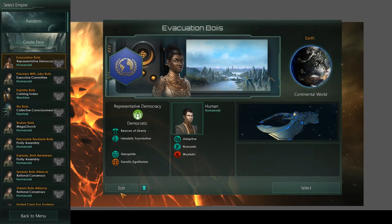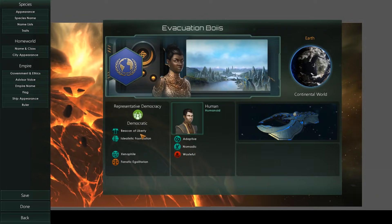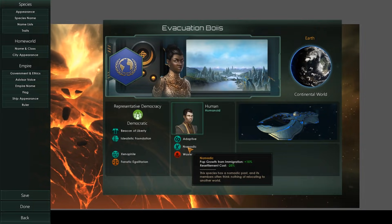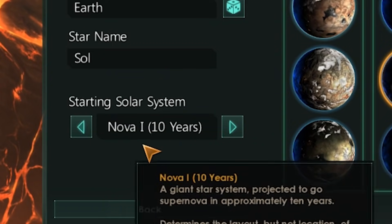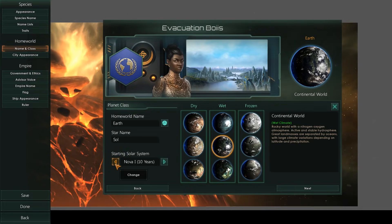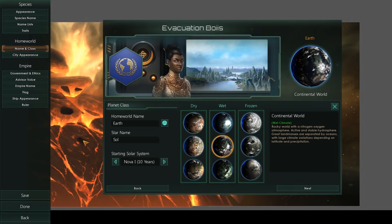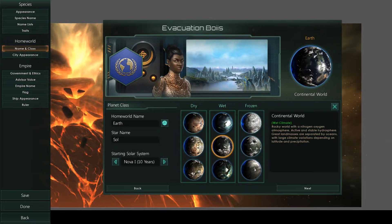Introducing our evacuation boys. Let's go into their setup and see how they're done. Overall, it's just a general UNE — Beacon of Liberty, Idealistic Foundation, Xenophile. Not really important. What IS important, however, is that they are nomadic. The resettlement cost is actually a really big deal for what we're about to do. Let's go into our name and class. Starting solar system: NOVA. 10 years. We have 10 years to make like a tree and get the hell out of that solar system from the start of the game, which means we'll need to find somewhere suitable and colonize it by year 6 in-game.